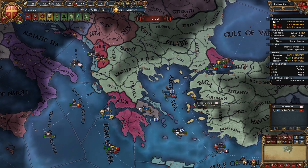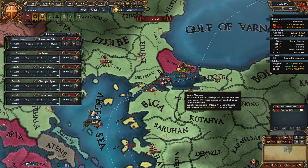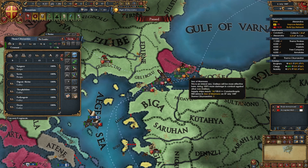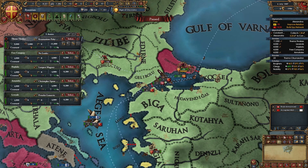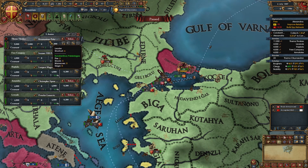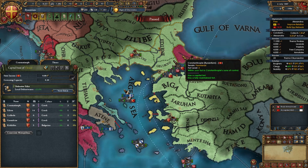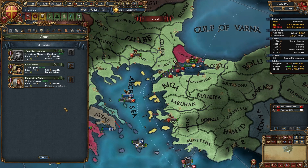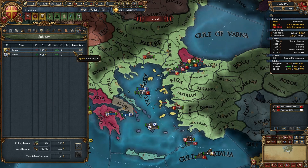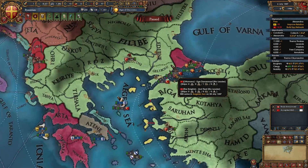Wait for ships and merc companies to finish. Once all ships are in Constantinople and armies built, you should have 2 light ships, 15 galleys, and 6 transports, plus the main 9-2 army, the Free Company, and three other mercenary companies. Put your ruler and heir in charge of the Free Company and main army respectively, with leaders on the other armies. Check that the defensive edict is active in Constantinople, then hire a military advisor — fort defense, morale, or discipline level 1. Set subjects to supportive.